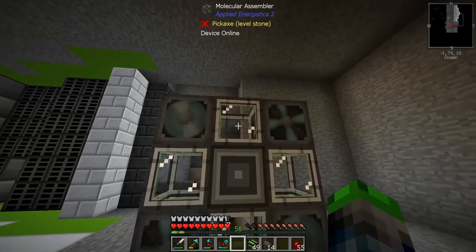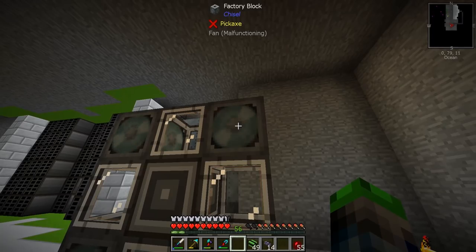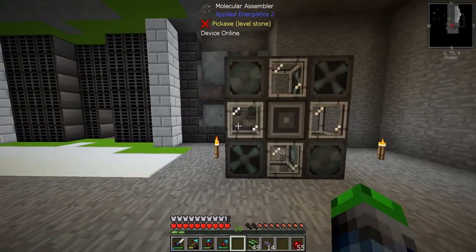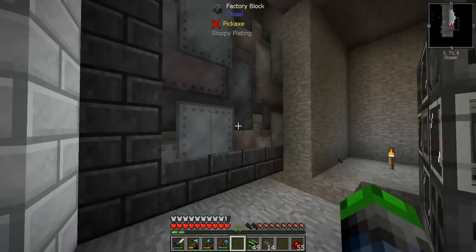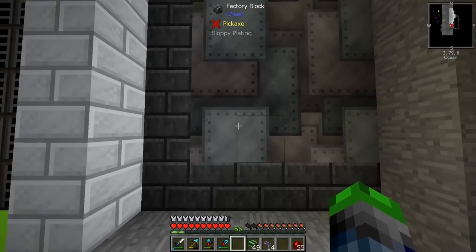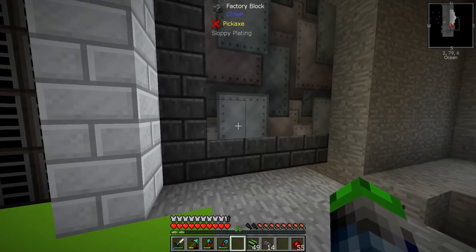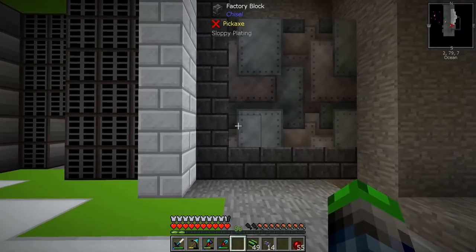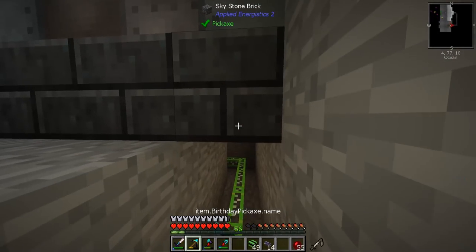I changed this up so you can get these cool factory blocks with chisel that look like fans. This one is malfunctioning, which is kind of cool because it looks like a server — fans don't need to be on all the time. I think it'll look cool. I'm also trying out sloppy plating here. I might need to either pull it out one or push it back one — I'm not sure how I feel about that one.